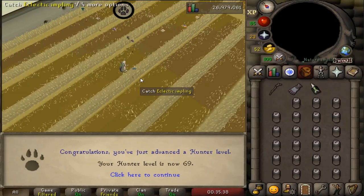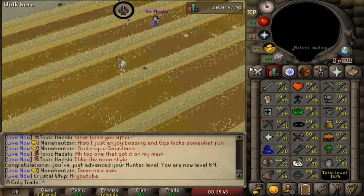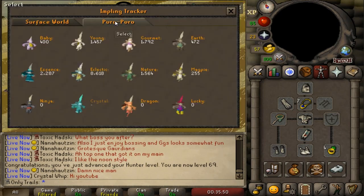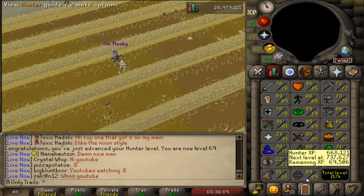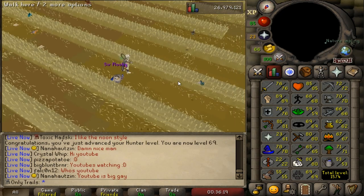We reached a special point on the account - we got 69 Hunting by only doing eclectic implings and all the other imps. Let me quickly check the totals: 8,600 eclectics, 1,500 natures, 2,200... you can look at it yourself - it's incredible. We've basically caught about 16,000 total imps and we're not done at all. I can't wait till 70 Hunting - the only thing I want from hunting is dragon imps, but that's really far away.